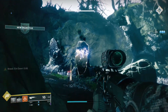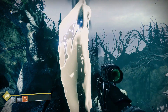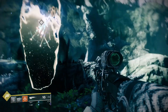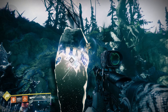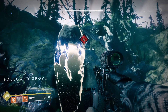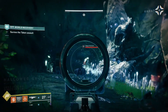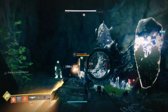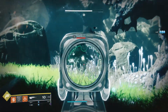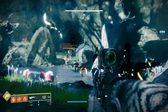The Taken have projected some kind of shield around the Fragment. That's what we're looking for? That doesn't look good — I don't think we can get through. There might still be a Warsat left in Earth's orbit. Let me see if I can adjust its trajectory. We've got incoming. Stay where you are — I'm using your position to lock on with the Warsat. I knew that was about to happen. That's what I'm talking about.